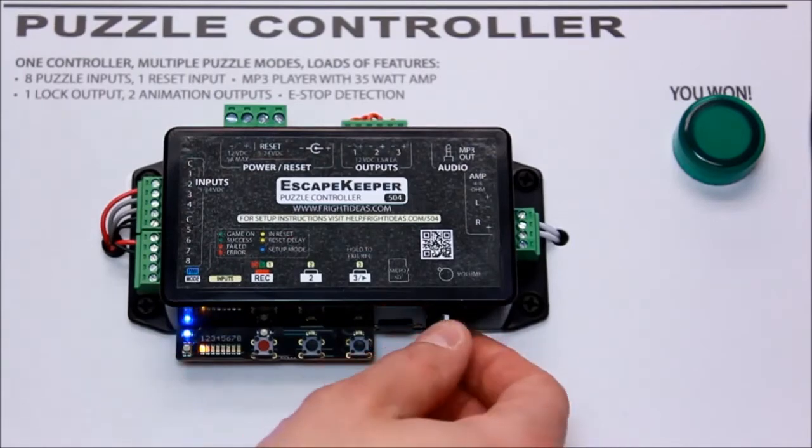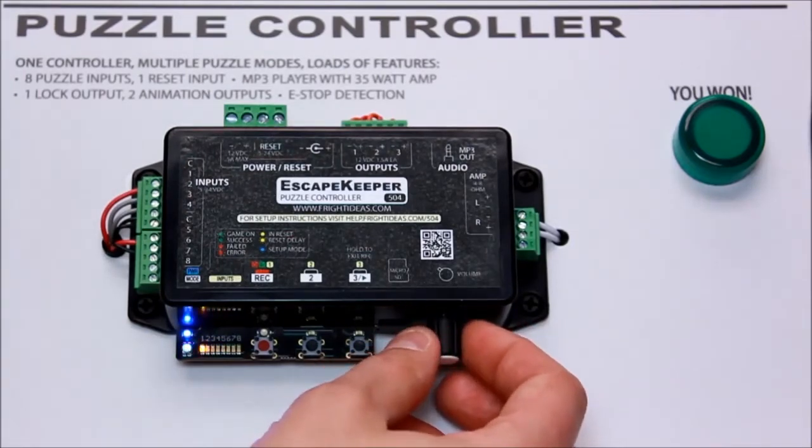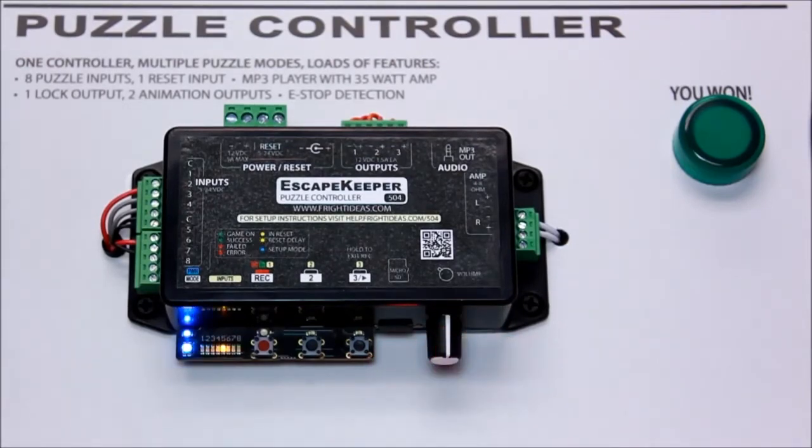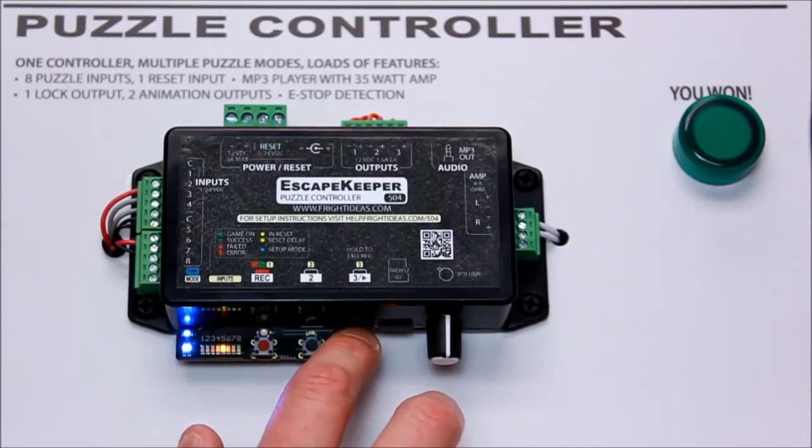The blue light's blinking so we let go. Mission Impossible is mode five, so we're going to set mode five next.